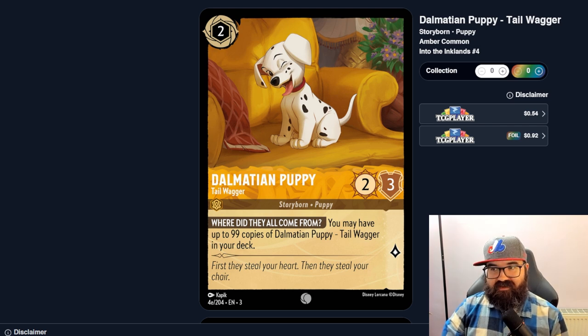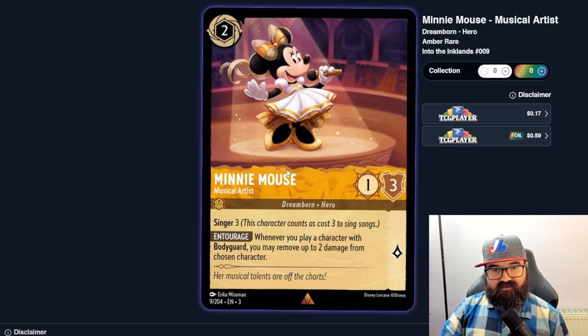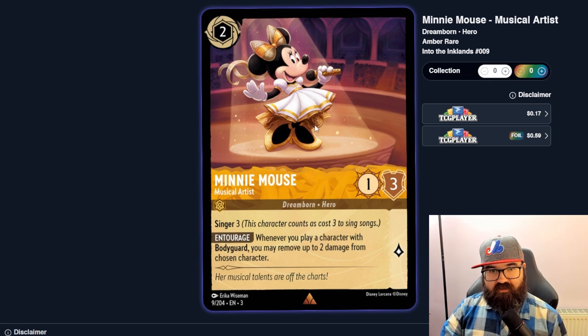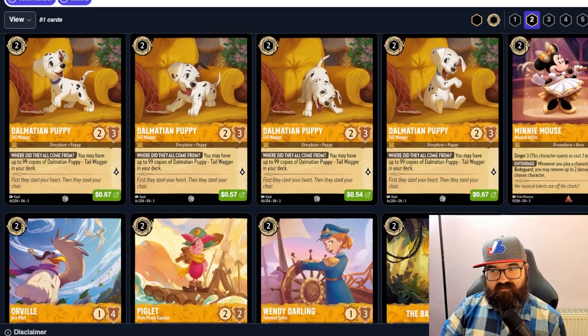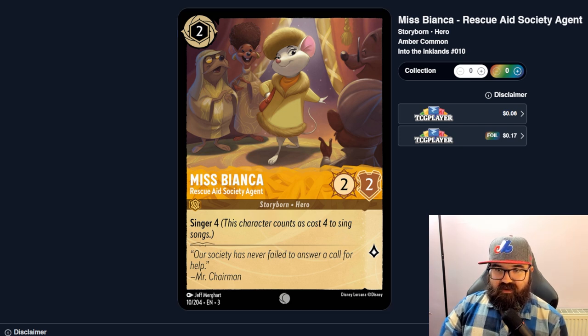Mini Mouse, Musical Artist, is a Singer Three who counts as three to sing. Whenever you play a character with Bodyguard, you may move up to two damage from a chosen character — interesting, but she doesn't really seem like a card you'd protect with Bodyguard herself, so probably not played. There's a Singer Four at two cost — but Ursula was also a Singer Four at two cost as a one-four. Why play this two-two that does nothing when Ursula's the same cost, one-four, and can sing a four-cost song?